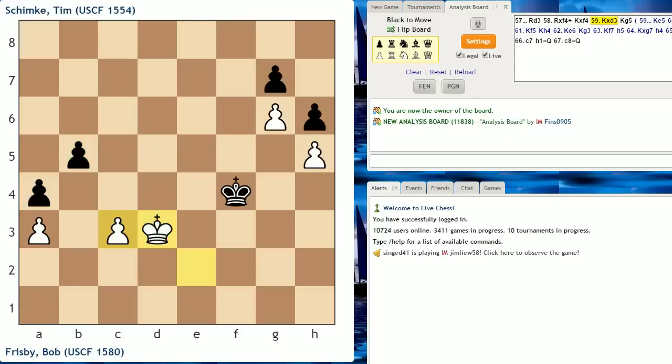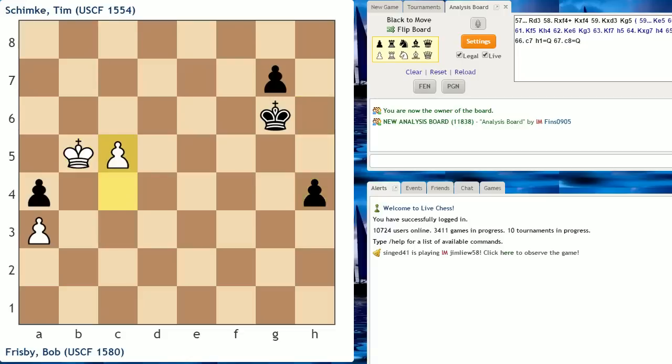After king g5, which is what was played in the game, and then king d4, the game ended up being drawn, and I'll show you how it went. King takes h5, king c5, king takes g6, king takes b5, and now we're off to the races with our respective pawns: h5, c4, h4, c5, h3, c6, h2, c7, h1 queen, c8 equals queen. And if you calculated this far, good job — give yourself a pat on the back, because I think this is the principal line. You would have to calculate it from the beginning.